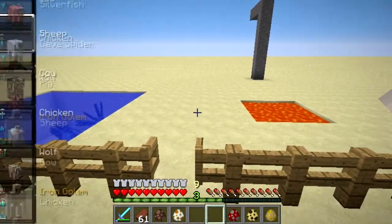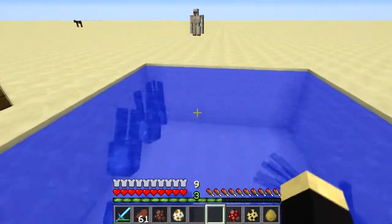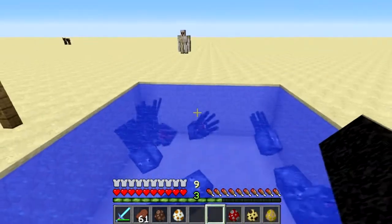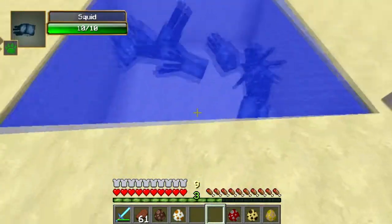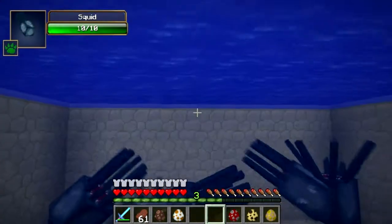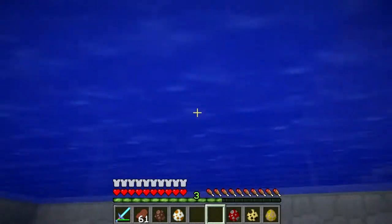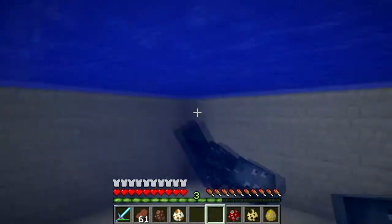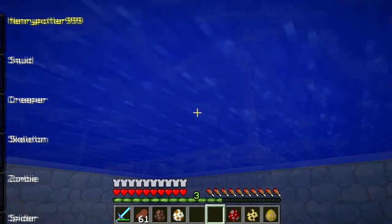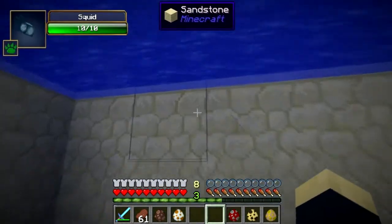I have to turn into a human for now so I can actually get out of here. Now I turn into an iron golem — I'm gonna swim with the squids. You can't float. But as a side effect I just realized, you can basically stay on the bottom and be in here forever. So if you just want to chill with the squids, be an iron golem.